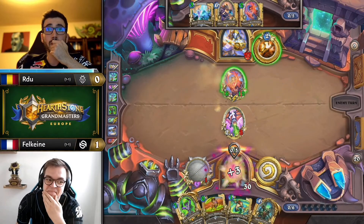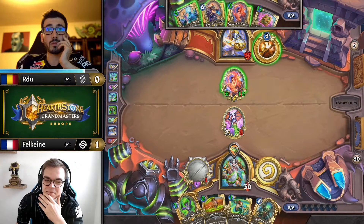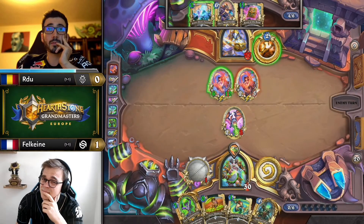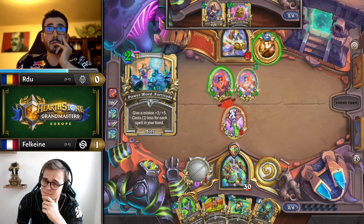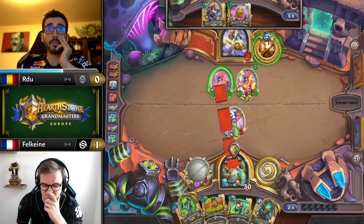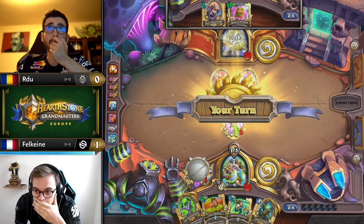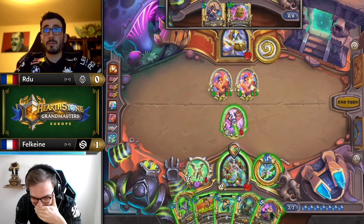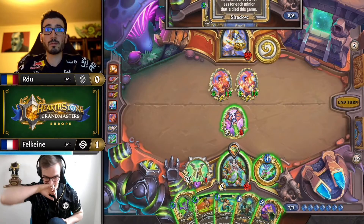He's pushing as much damage as he can to the face — well, he is going to challenge. Wondering whether going face might have been an option there, just to reduce the amount of turns that he needs mag theradon to stick after the clear, to actually be able to end the game. The trade kind of would matter because of what the hero power is for Falcane, but it's not going to matter enough — not on seven mana, not on the restrictions Falcane has right now. So I do like some damage going face.